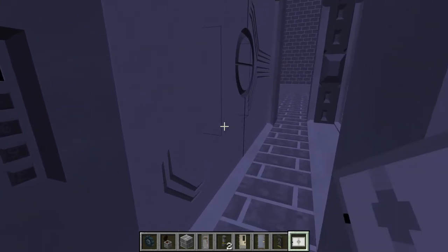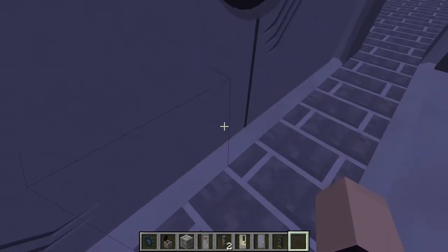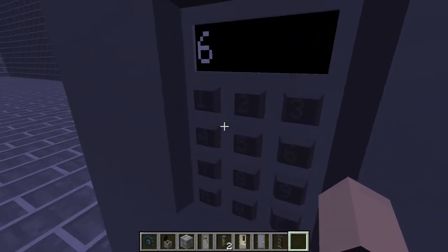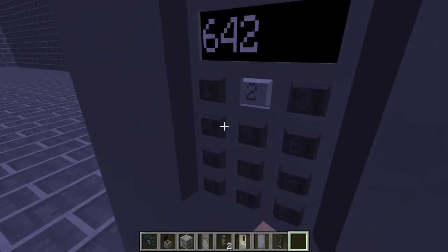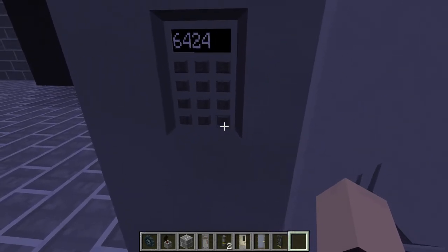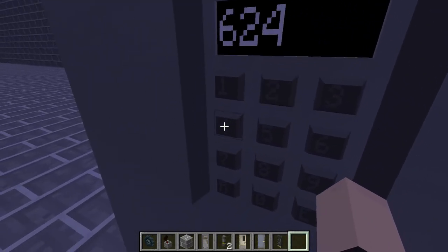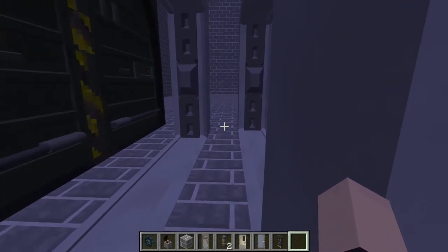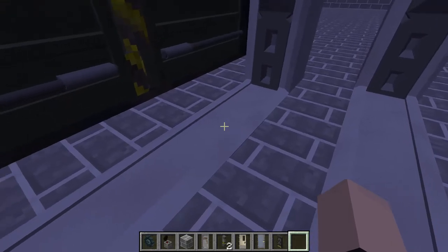And there you go, we have it set. So now you can open this — oh, you gotta enter it first. Obviously. 6, 4, 2, 4... I think that was right. No, no, it was 6, 2, 4, 2. You can obviously tell I don't use that often because I forgot it. Boom, open — simple as that. And you already see what happens if you forget it, so make sure you remember it.